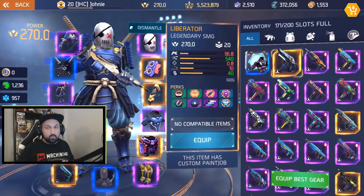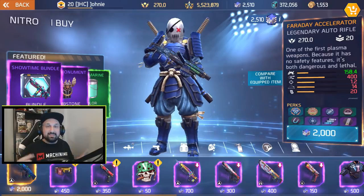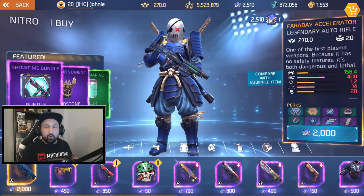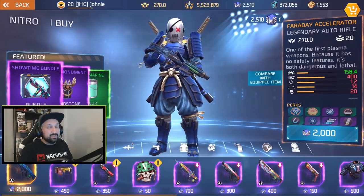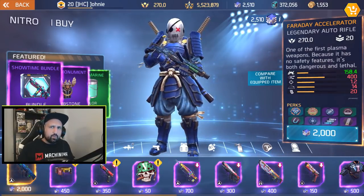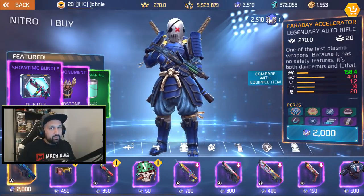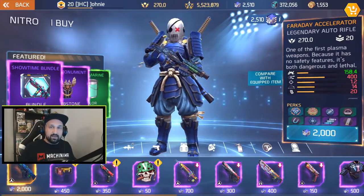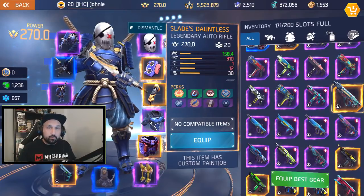The Liberator SMG is beautiful — I love this thing. The second legendary available in the Nitro Shop is the brand new Faraday Accelerator. It's an auto rifle with a lot of good comments about it. It costs 2,000 war coins and could be one of the top legendary weapons in the game — good damage, good range, good fire rate — and auto rifles are performing well in the game right now.